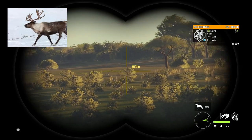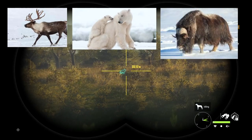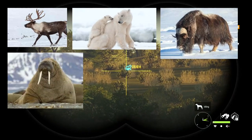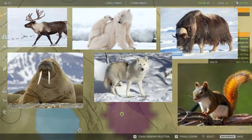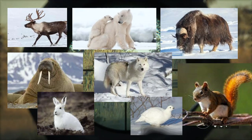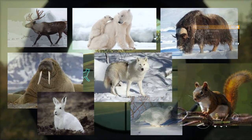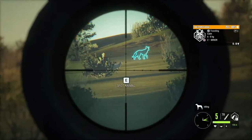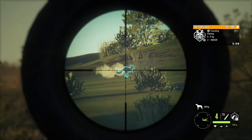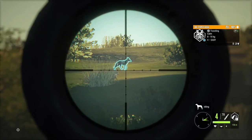You would find caribou, which we do already have in the game, polar bears which would be absolutely amazing to hunt, musk ox which are huge and very much remind me of bison, walrus, arctic wolves, ground squirrels — I've been hearing a lot of people ask for squirrels lately, so that checks the box — arctic hare, and ptarmigan. Now another thing that would be really amazing for a northern map, and this would also work for Medved, would be dog sleds to get around and hunt off of. I think that would be super cool. Can we please have that, EW?